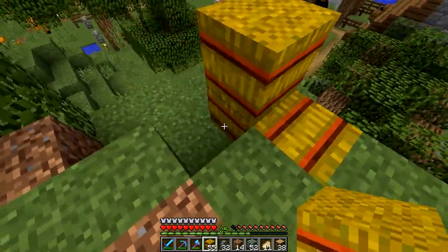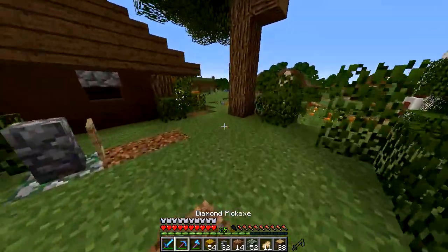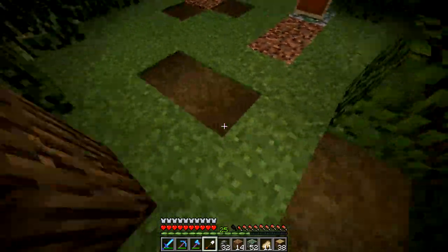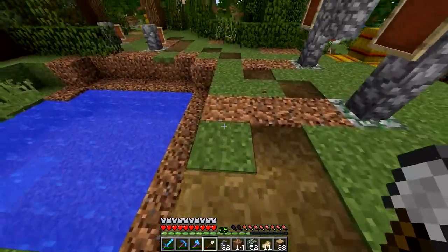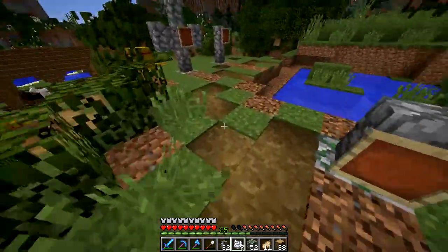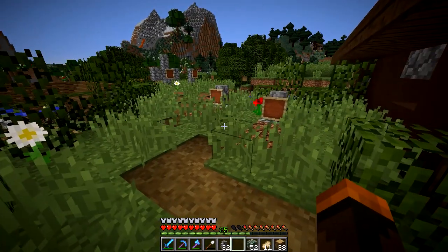I have some haybales which we'll place around here — they just work for Halloween design and make it look a little more spooky. We should also work on a path, so we'll add some marks in the ground with our shovel, something simple to walk through. Then we'll use bone meal to place some overgrown grass around here. This is really looking good — it has a little bit of a spooky feel and I'm quite happy with how it turned out.